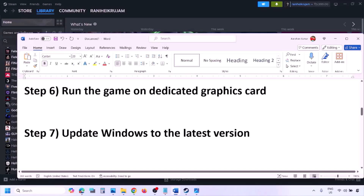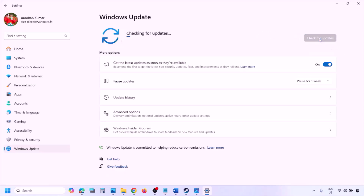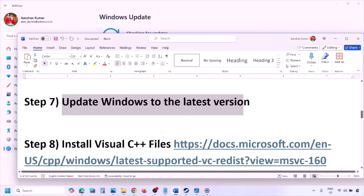The next step is to update Windows to the latest version. Go to Windows Settings > Windows Update, click Check for Updates. Once all updates are installed, restart your computer and then launch the game and check.